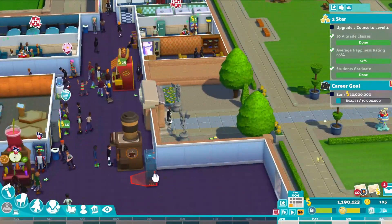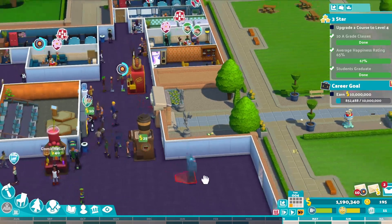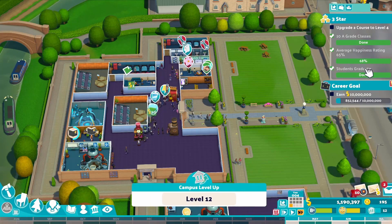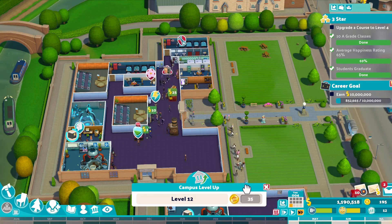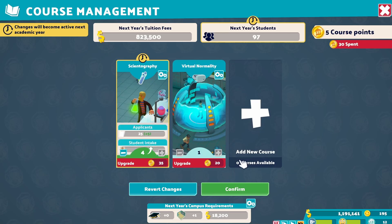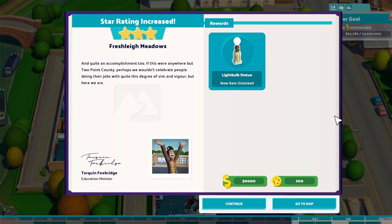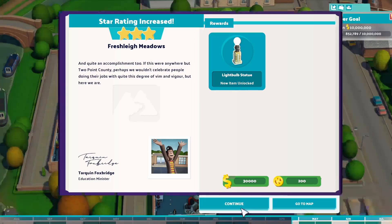I wish these didn't have to be so far off the wall - that's really annoying, what wasted space. 67% - yeah, that's fine, that's okay. We're up to level 12 with this campus now, absolutely smashing it. Hello - that might have unlocked it - it has! Level 4 - we've done it! We are a three-star campus, we are the best. Freshly Meadows - quite an accomplishment too! We've made millions of dollars, taught people how to do science and virtual reality - we're doing well. Excellent, we've done it!